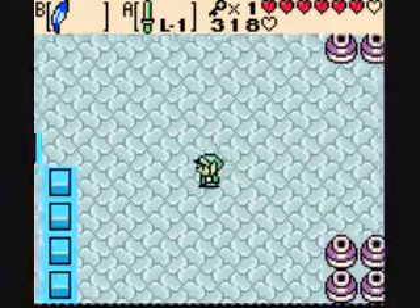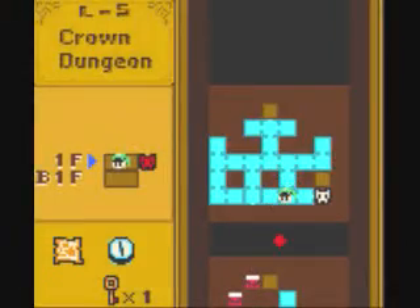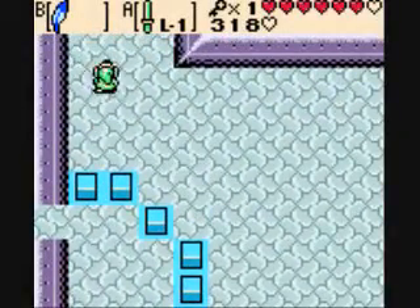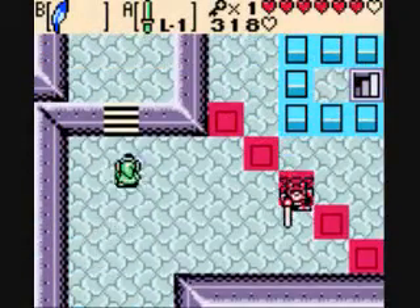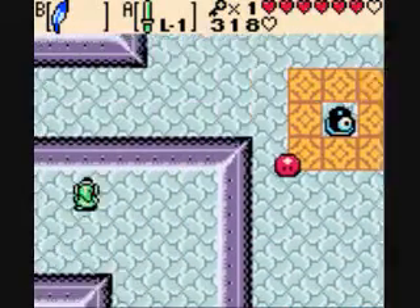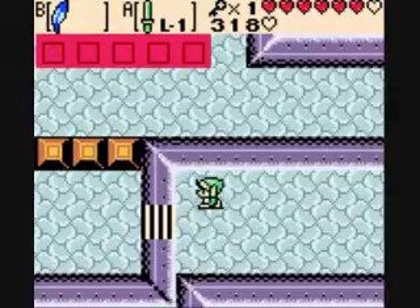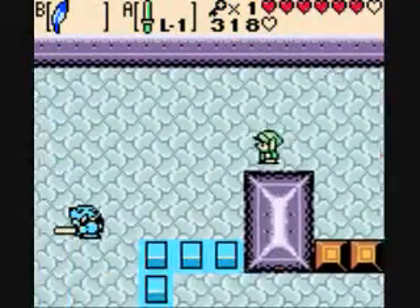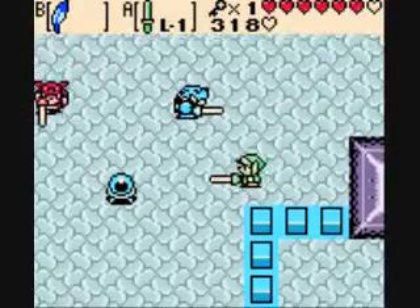Welcome back guys. We are now going to try to look around for those couple of treasure chests that we haven't gotten just yet. See if we can't find some keys and possibly the boss key so that we can move on. The boss key has to be in one of those, so we're just going to kind of search around now. We should come across it before too long though.